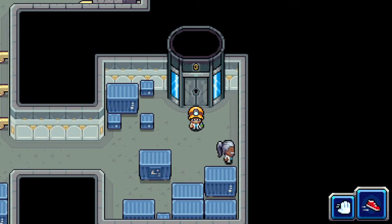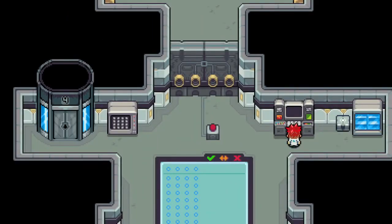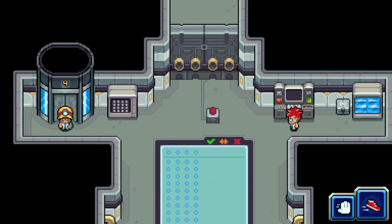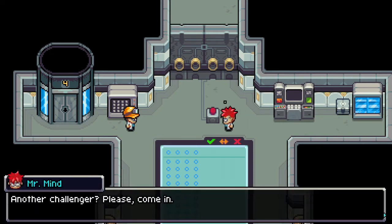Hello everybody and welcome back — it is onward and upward to the fourth level of the power tower. I'm really liking the redesign of the power tower. We get this infamous puzzle here. That little box thing in front of me looks different, like a vending machine or something. Hello there, another challenger — please come in.